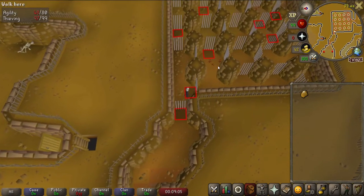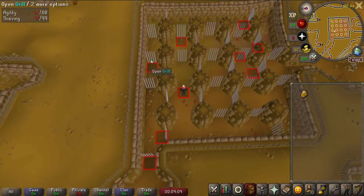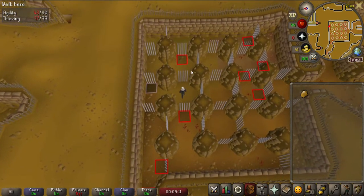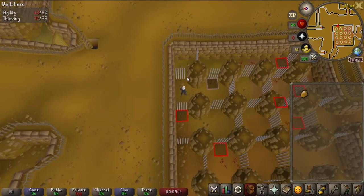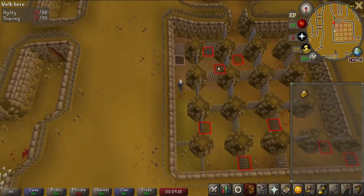The next room requires you to pass through specific doors to reach the next section. I have marked tiles in this room to indicate which doors to use. If you are not using the Runelite client and cannot mark tiles, you can always reference this video until you have the order of the doors memorized.